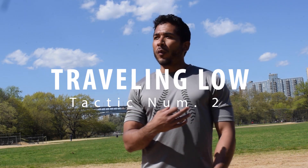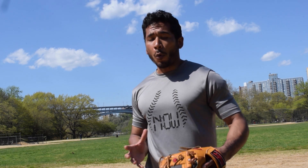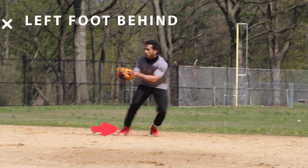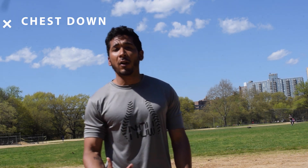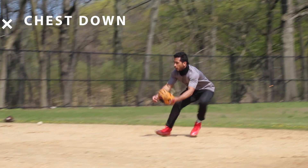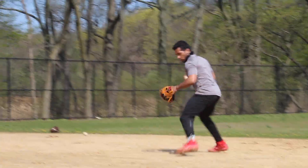Tactic three to master is traveling low. From the point when the ball is hit to when you catch it, you should be closing distance with the ball — getting closer to the ball and closer to your target. First thing to look for: travel with your left foot behind you, so your left foot can give you more momentum into your throw. Second thing: travel with your chest down. Traveling with your chest down allows you to work under the ball — otherwise, the ball stays down and goes right under your legs, and there's nothing more embarrassing than that.